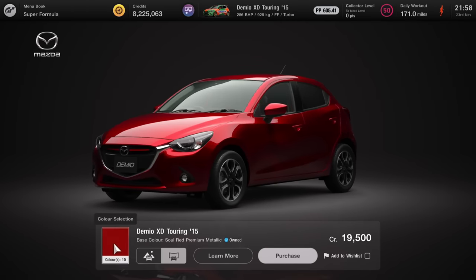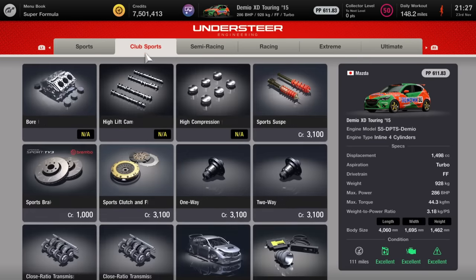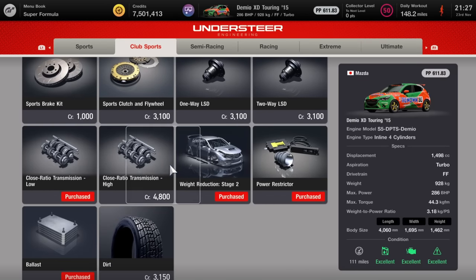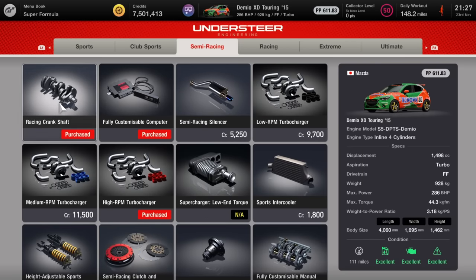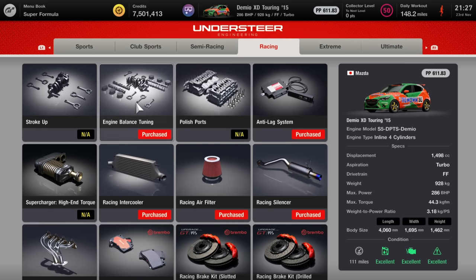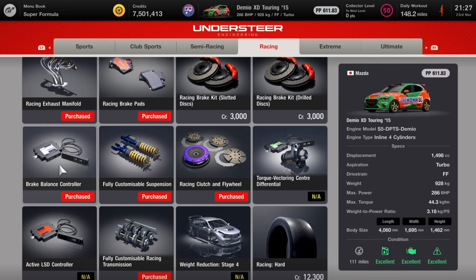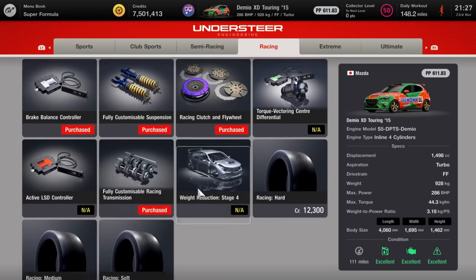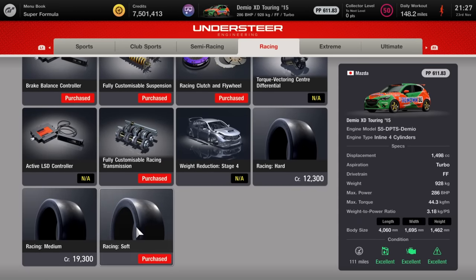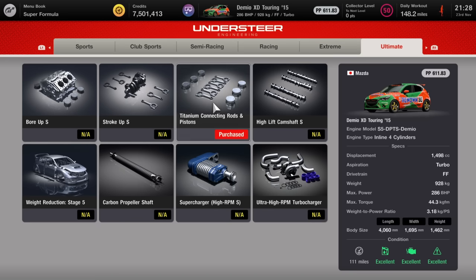Let's go through what you need. First, buy the Mazda Demio. Take it to the tuning shop and get: weight reduction stage one, comfort hard tires, weight reduction stage two, power restrictor, close ratio transmission, and ballast. Then: racing crankshaft, fully customizable computer, high RPM turbocharger, fully customizable LSD, engine balance tuning, racing intercooler, racing air filter, racing silencer, racing exhaust manifold, brake pads, brake controller, fully customizable suspension, racing clutch, fully customizable racing transmission, racing soft tires, nitrous, carbon ceramic brakes (racing brakes will do), and finally titanium connecting rods and pistons.